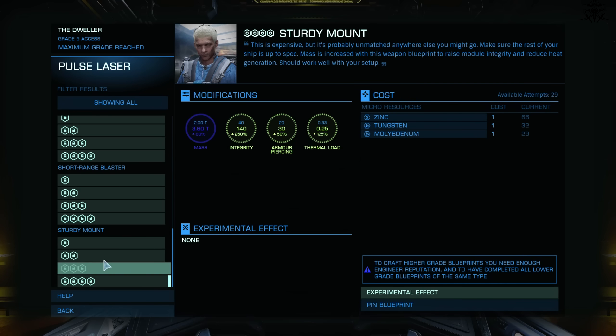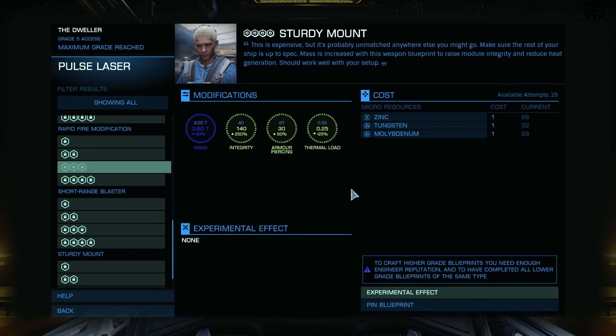Sturdy. Are you sick and tired of missiles? Are you done with the packhound shitters? Well, the Sturdy upgrade may be just for you — increasing overall weapon integrity and on top providing extra bonuses like lesser heat generation and armor penetration. That sounds like a really solid choice, and no doubt it is, but realistically you'd care more for penetration and heat reduction than the integrity. Usually you manage to build a ship with strong enough shields, so I'd call integrity unnecessary, but if there's no other choice, it may be a strong choice.